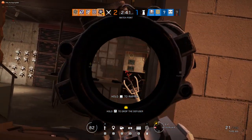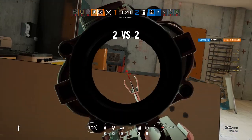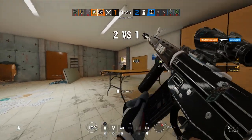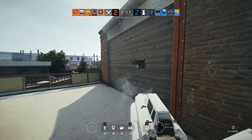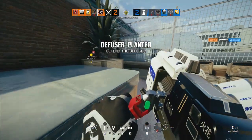Map knowledge is key here, as you will need to know the locations of any hatches that lead directly into the objective, so you can breach them as soon as possible and put pressure on the defenders. If Thermite is unsuccessful in his breach attempt, then Hibana may need to be used as a backup, so make sure you're communicating effectively with your team, especially with the Thermite.